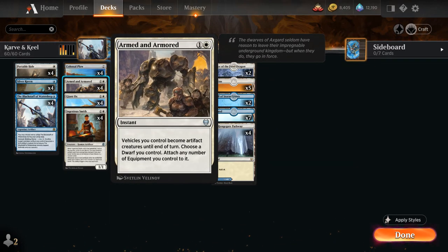Another sweet addition is Armed and Armored. This is a card that normally appears in theme boosters instead of draft boosters, but you can still redeem an Uncommon Wildcard to get it on Arena. It's a 2-mana instant saying vehicles you control become artifact creatures until end of turn — it also does some stuff with equipment which we don't care about. This is another way to potentially turn our Colossal Plow and various other vehicles into creatures for one turn, and being an instant can set up a cool ambush.